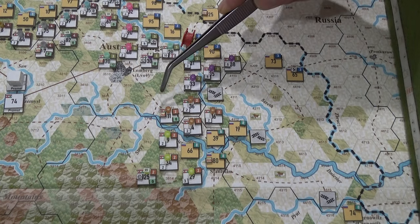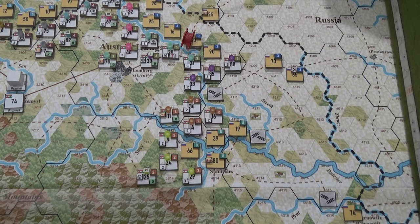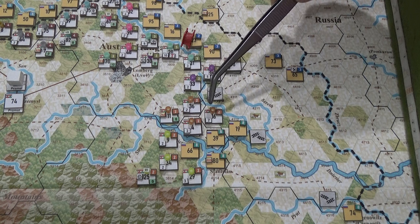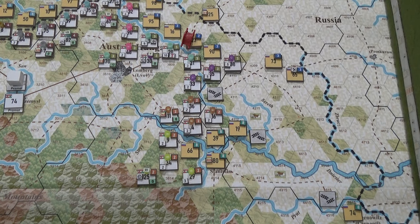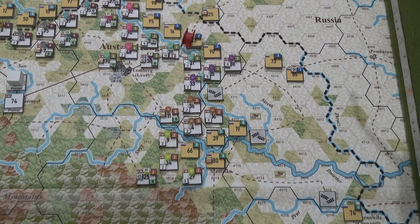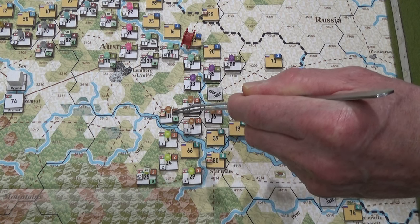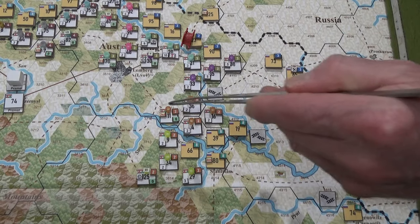Essentially, replacement units are ways of getting strength points back into depleted divisions and brigades. There are specific rules — for example, and this is just a bizarre coincidence — let's say Battle Group 16 here, the 16th infantry division, they're normally four strength points. According to Jerval Krieg, I would have to bring this 16th infantry division back to the 2nd Army HQ headquarters.